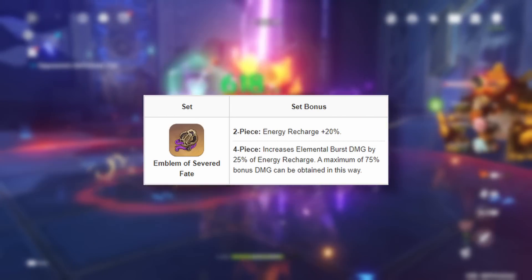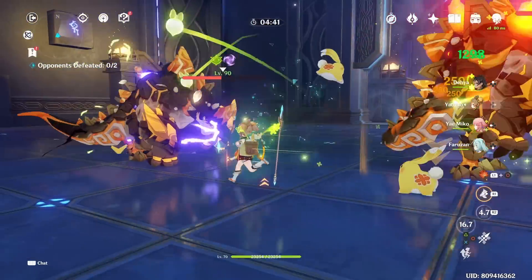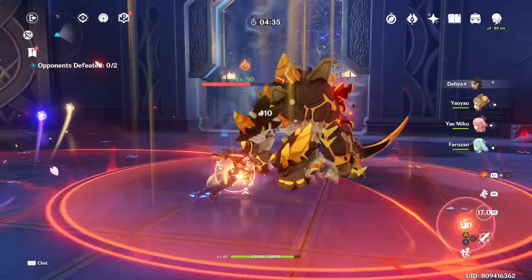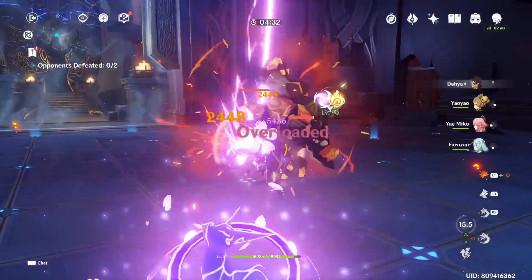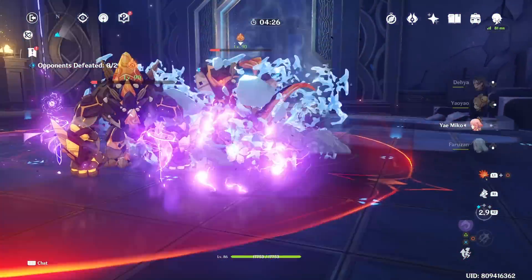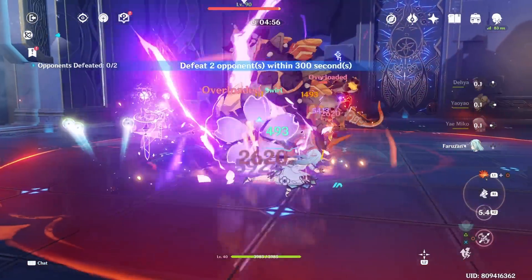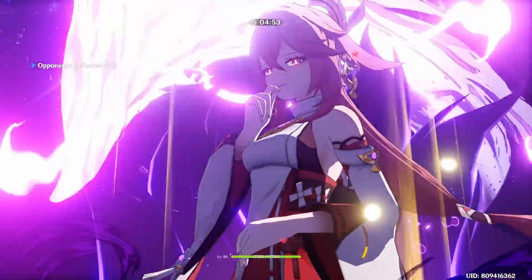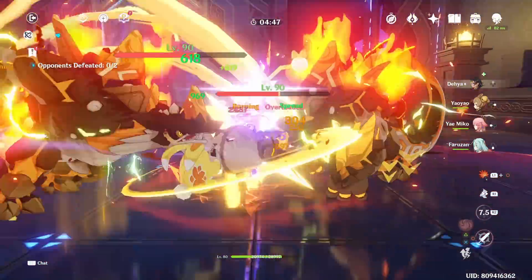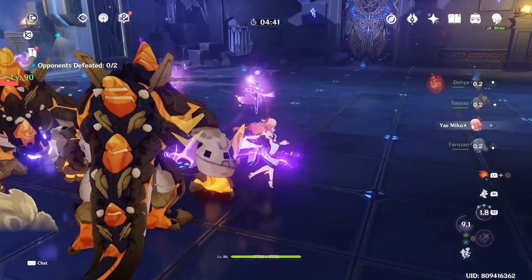However, once again we have to do a comparison between Diona's current best artifact set, which is Emblem of Severed Fate. At this point in time we've just got so many good artifacts already that Hoyo verse would probably have a tough time pumping out other really good artifact sets for a while. In comparison, a 50% burst damage increase here is equivalent to having 200% energy recharge on the Emblem of Severed Fate set, which is already pretty decent, as you don't really have to invest as much energy recharge alongside the E skill damage increase.